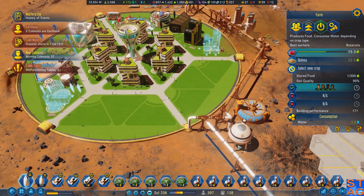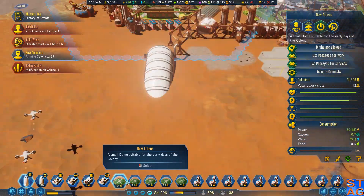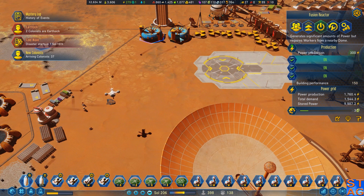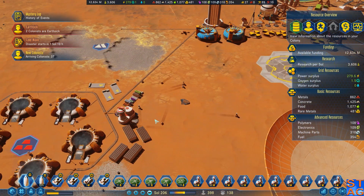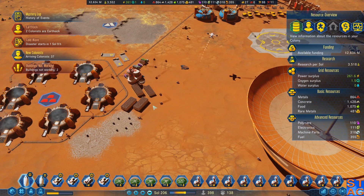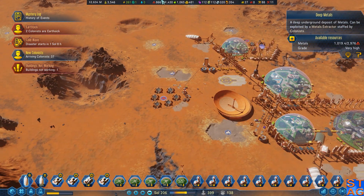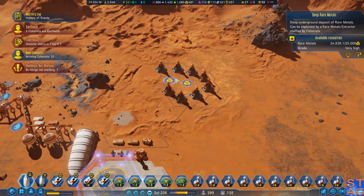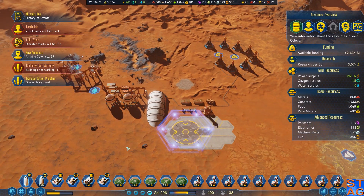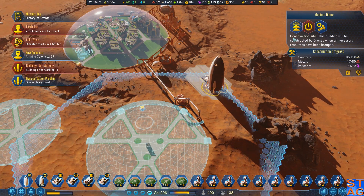Once this food is done, we'll be good to go. I'm going to make sure that rocket's fully fueled and then send her back. Cold wave starting in 37 hours. Look at that — full of metals. We're going to be good on metals for a little bit. We are just eating through the metals that are down there. Plenty here, and we've got plenty of fuel as well.